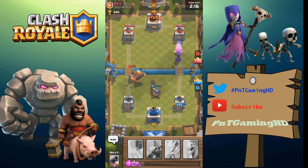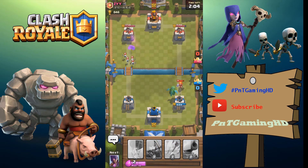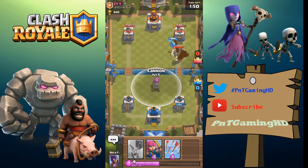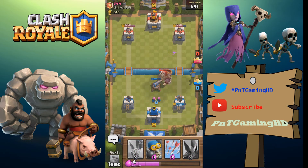I'm putting the giant down to distract the prince and soak up damage — the baby dragon wouldn't distract it and would have gone straight to our tower. The valkyrie is going to do a little damage. I'm countering with the baby dragon — he still doesn't know I've got a balloon, so I'm keeping that for last. The baby dragon is going to do some work on that tower.